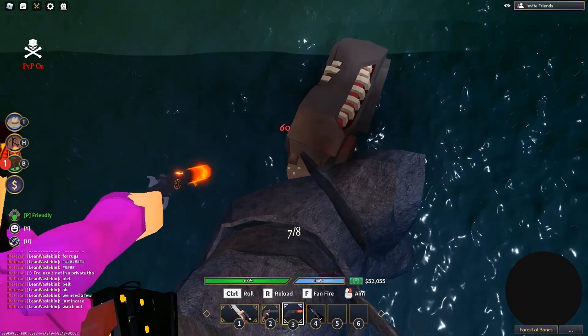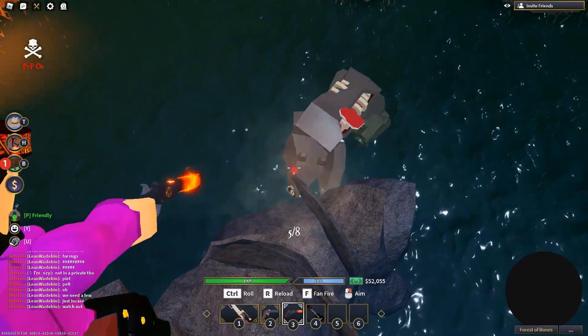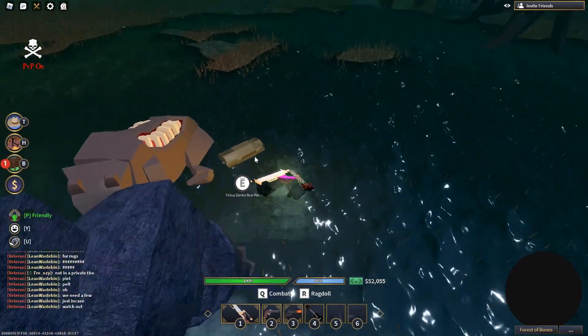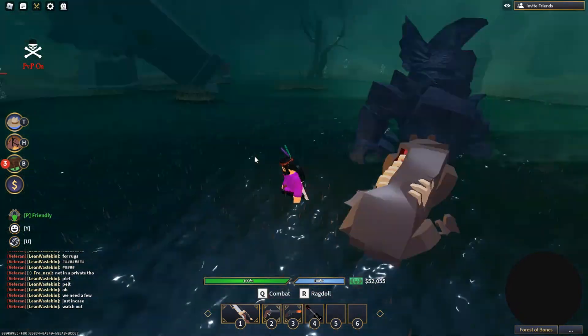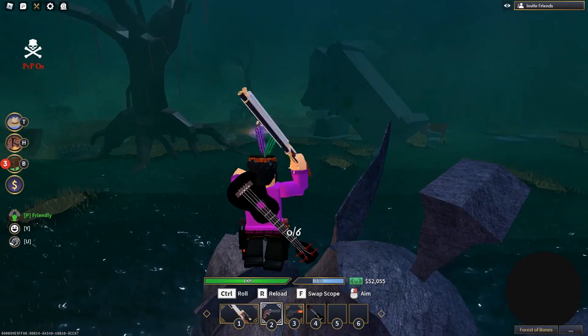The zombie bear is exclusive to only inside of the dungeon. When you kill those you have a chance of getting a playful pumpkin and a zombie pelt, which I think is going to be super rare just like the polar bear pelt. You're going to be able to craft it into cool items for your house like rugs. Definitely if you have some time, grind those up — they will sell for a lot in the future when trading comes out.